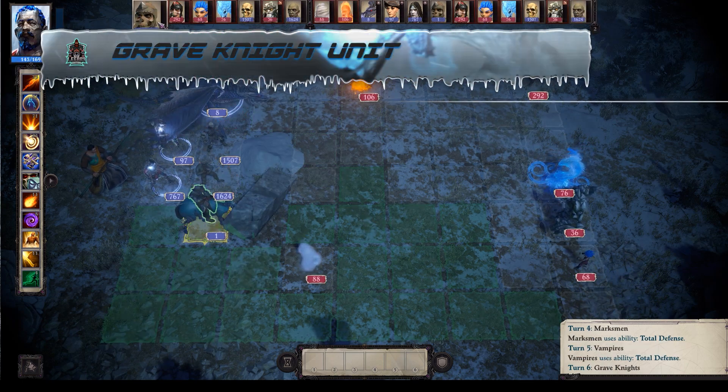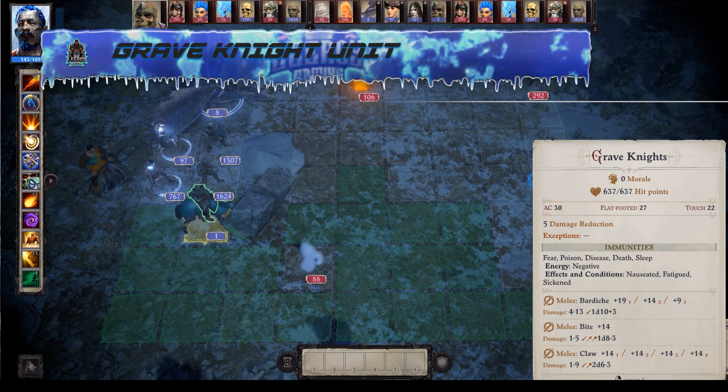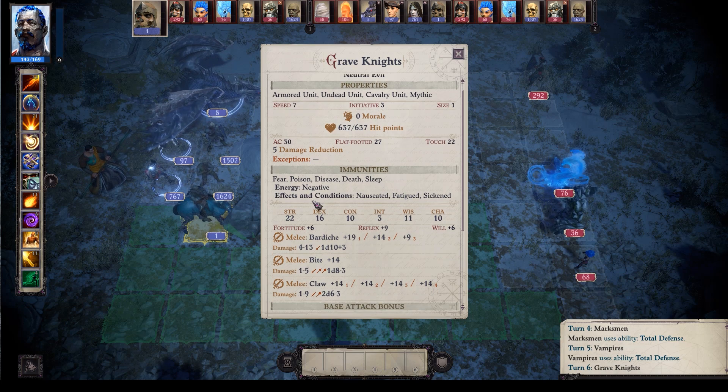Next we'll be looking at the Dread Knight, or Grave Knight. They are knight units and they have a lot of hit points — 637 hit points, 30 AC. They get damage reduction of 5, which is nice. They are immune to fear, poison, disease, death, sleep, negative energy, being nauseated, and being sickened. Really nice stat line.